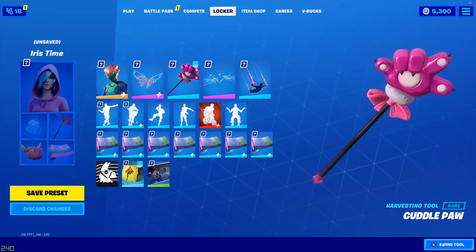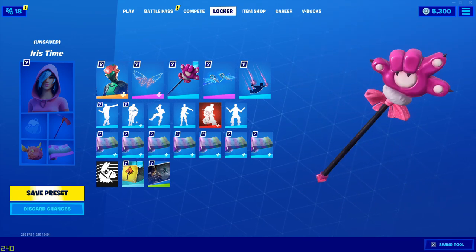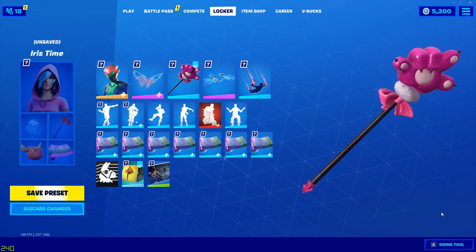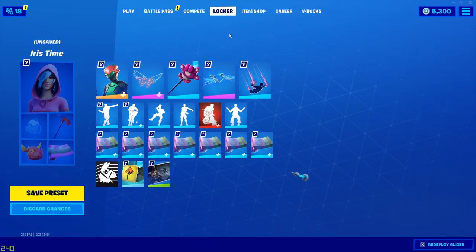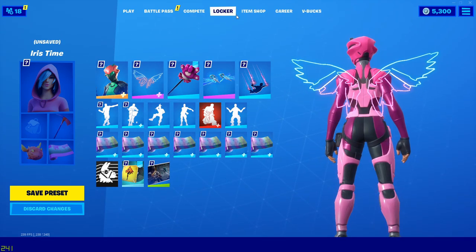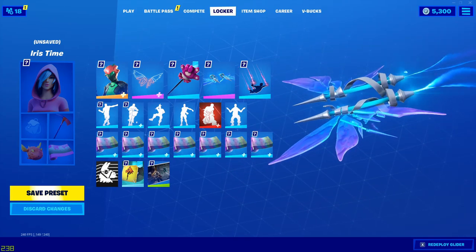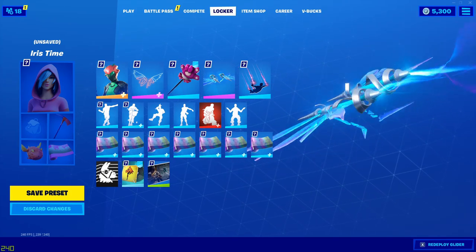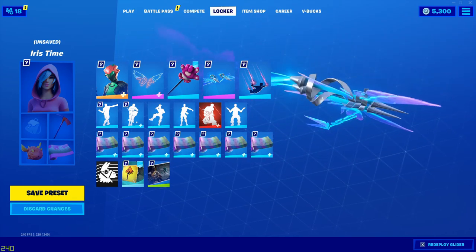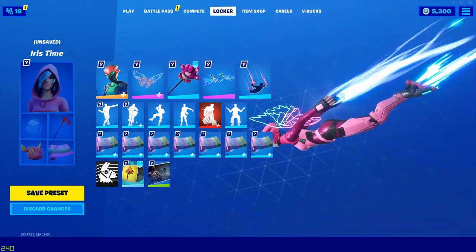Then we've got the Cuddle Paw harvesting tool — it has a little squeak when you swing it, though you probably can't hear it. For the glider, it's the Arcana glider — I'm trying to match the end of the back bling. I think I got this one for free from a missing event or something, because Epic messed up the servers.